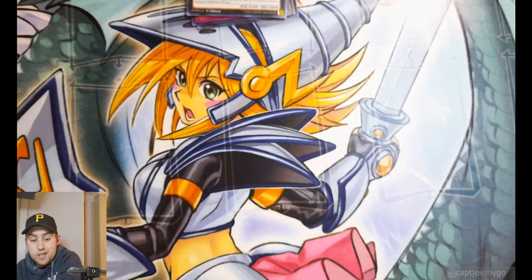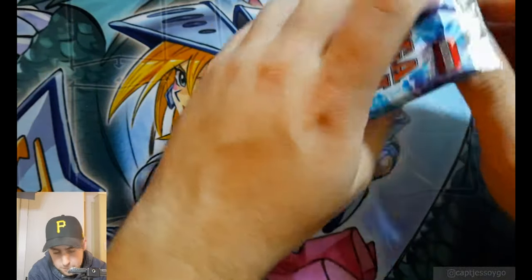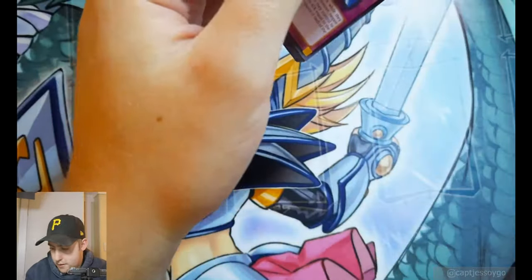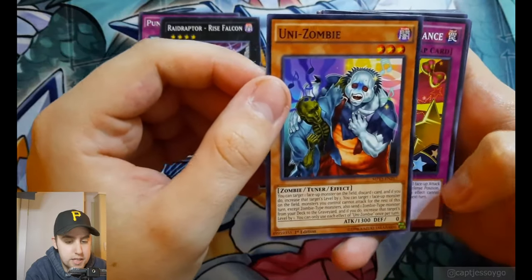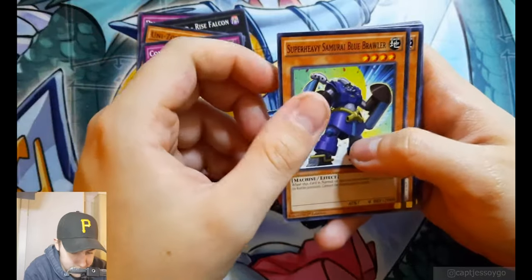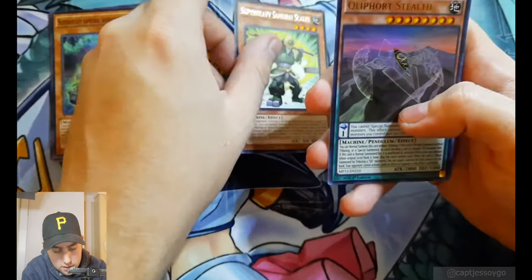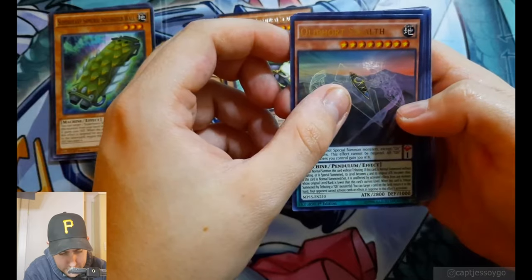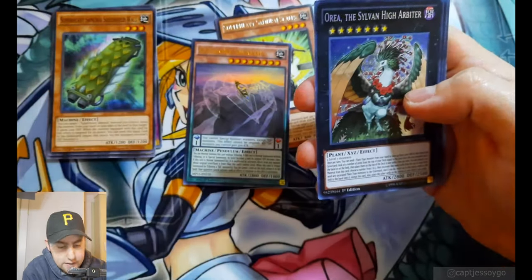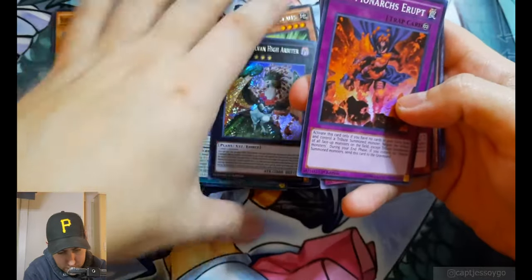Two more packs to go, maybe we get more upside-down secrets. Punch in the Box, Raid Raptor Rise Falcon, Uni-Zombie — look at them, they're just having a good time. Command Performance, Super Heavy Samurai Blue Brawler. More Samurai stuff! The Scales are rare. Clairfordian Stealth — look at the foiling on those, I just love the foiling. What do we get for our secret? Not upside down — Orea the Sylvan High Arbiter. That is a real nice secret, not going to complain about that whatsoever. And the Monarchs Erupt as our super.